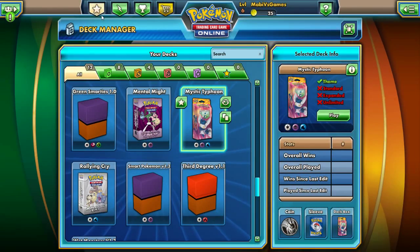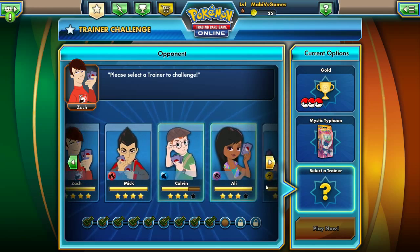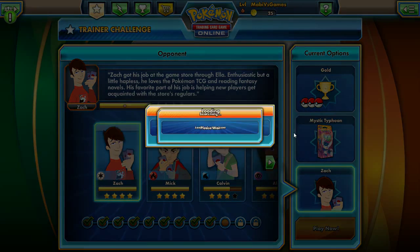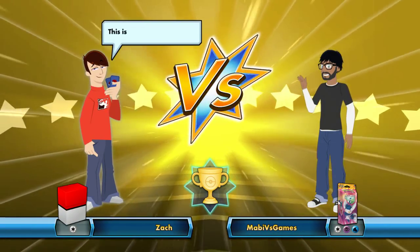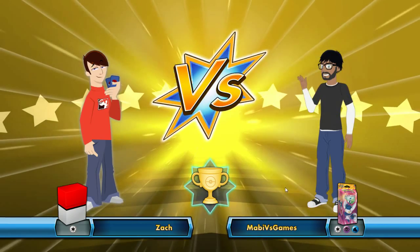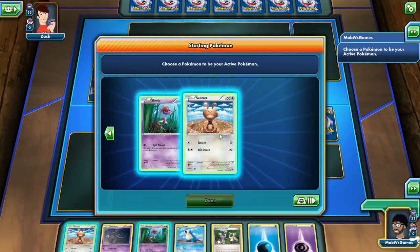All right, let's try it out in the Trainer Challenge. Mystic Typhoon - we have to go through all these trainers again because we need 12 wins. First things first - Zack. Let's do it buddy! Wanna get wrecked? You gotta get wrecked, Zack. Look at you holding those cards. Yeah, you wrecked my Espurr. I got buyer's remorse on this, but I gotta collect them all - it's okay guys.